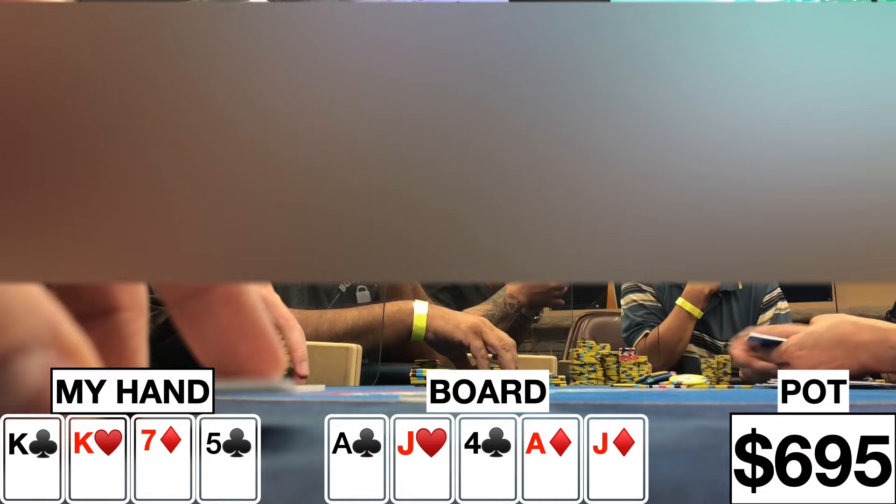The original raiser goes ahead and shoves his entire stack, which is about $700. Another player calls for less — $165 — and the other player folds, so we're going three ways all-in to a runout. The turn comes an Ace, obviously the worst card in the deck for me. The river comes a Jack, and sure enough the original raiser turns over Ace-Jack 8-2 all spades. So we buy in for another $300 bullet and we're on to the next hand.